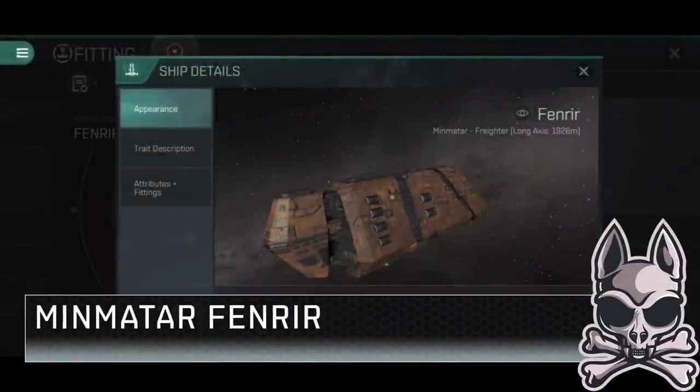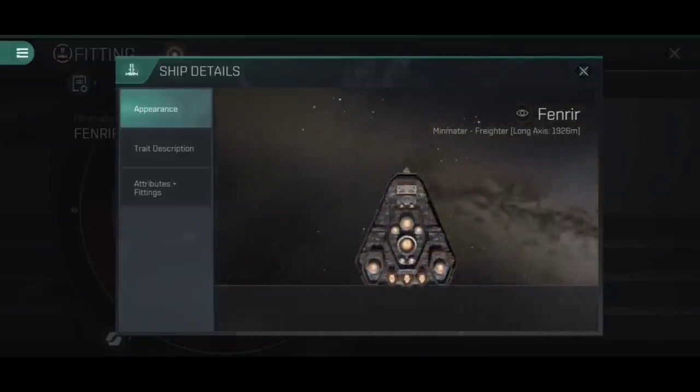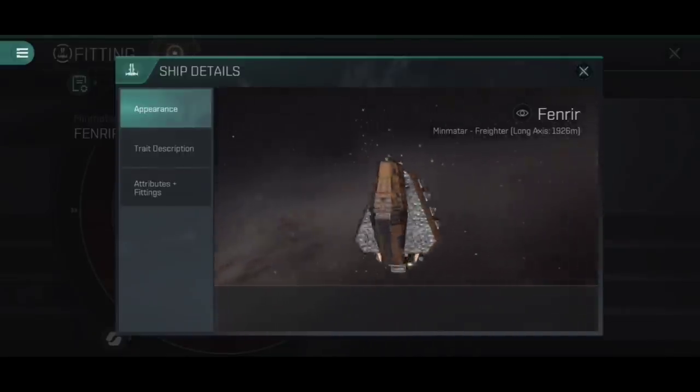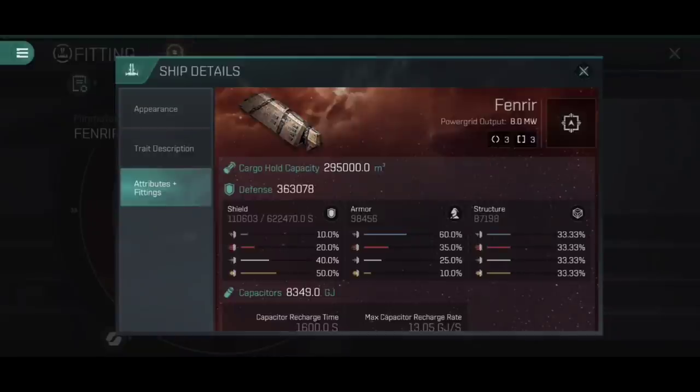Next up, let's have a look at the Minmatar Fenrir — the blockiest and most K9-from-Doctor-Who-looking of the freighters. It's an unusual looking ship, very blocky and oblongoid, about 500 metres shorter than the Charon at 1,926 metres in length. The cargo hold capacity is 295,000 cubic metres — 30,000 less than the Charon's 325,000 — making it the second largest cargo hold of the four freighters. Defensively, 363,078 hit points, making it the second most tanky as well, with a fairly high shield, good middling armour, and slightly lower structure.